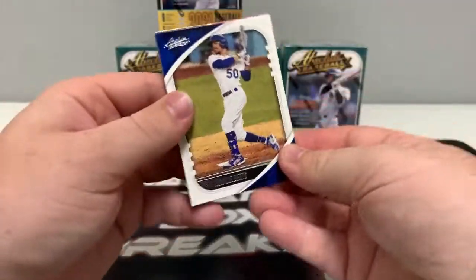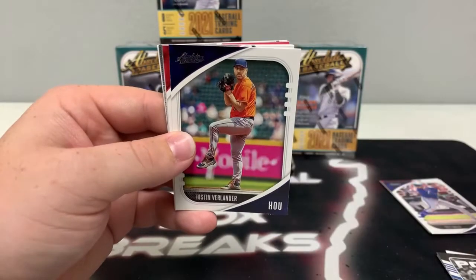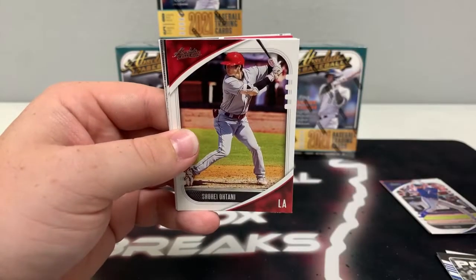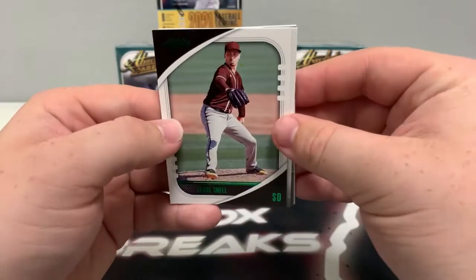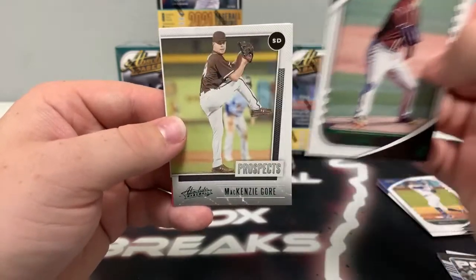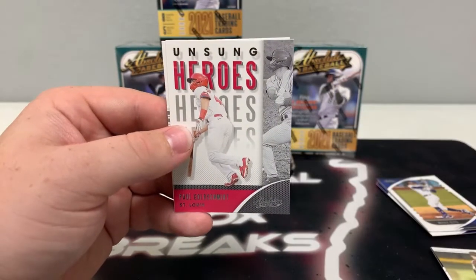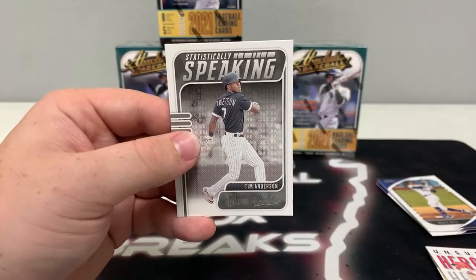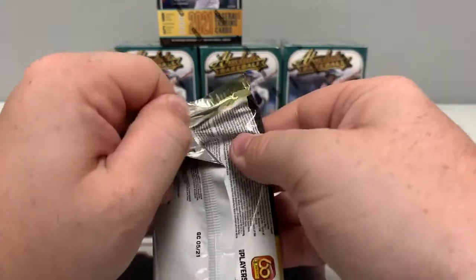Pack number two. We start with a Mookie Betts for the Dodgers, Yu Darvish covering up Justin Verlander for Houston, Shohei Ohtani, a green San Diego Padre Blake Snell, a green Prospects Mackenzie Gore, an Unsung Heroes Paul Goldschmidt, and a statistically speaking of Tim Anderson for the Chicago White Sox.